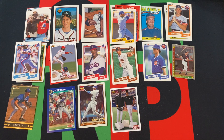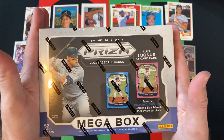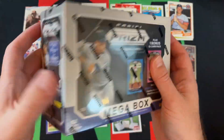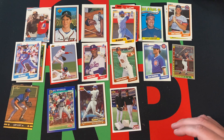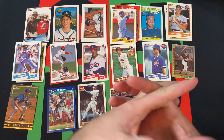Come back later on today — we've got some more baseball for Free-for-All Friday. We're opening up a 2021 Panini Prizm Megabox, so hopefully we can find something cool.